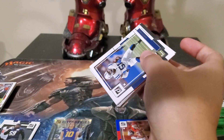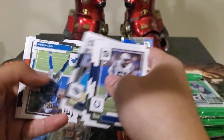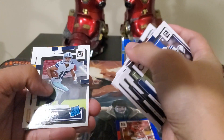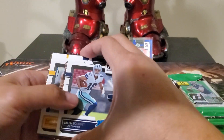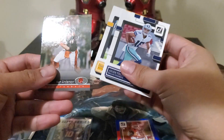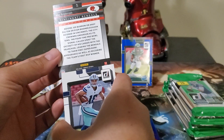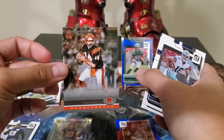First pack of the blaster — it's really thick. I don't expect much from this set. Jalen Tolbert, tons of base, Marvin Neal, and a Donruss 2002 design — Ken Anderson. It would be good if they put 2002 here but it's a throwback card.